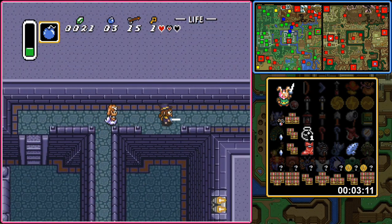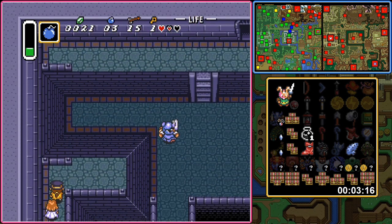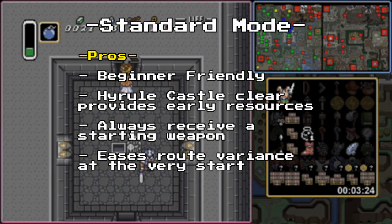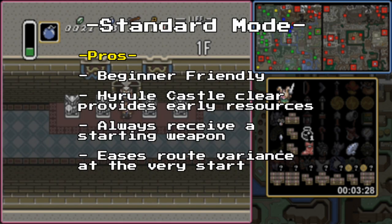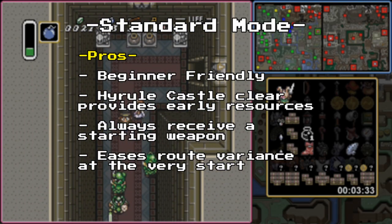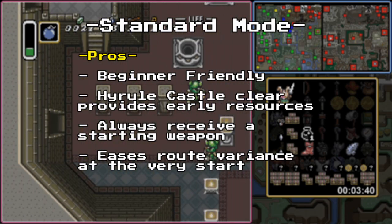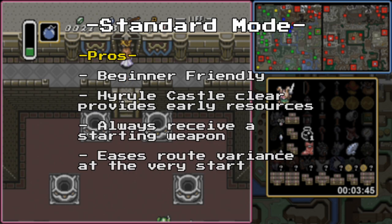Every mode that you can choose for the randomizer has its own set of pros and cons, and I wish to go over these for each mode discussed today. For standard, these should not be too surprising. The pros are: standard is easy to pick up and play, even for new players. The run through Hyrule Castle at the start generally gets you some basic resources such as rupees and bombs to help you once you've finished it. You'll always receive some form of weapon from Link's uncle, allowing you to defend yourself right off the bat. Some randomness in regards to your starting route is eased because you'll always start from Hyrule Castle, so this is good for races sometimes.